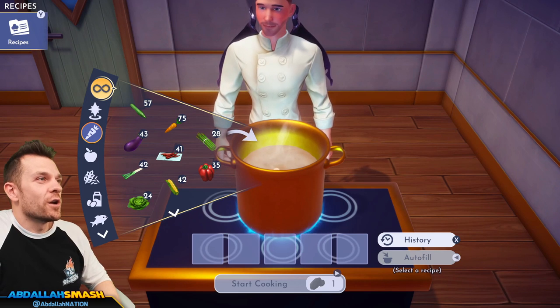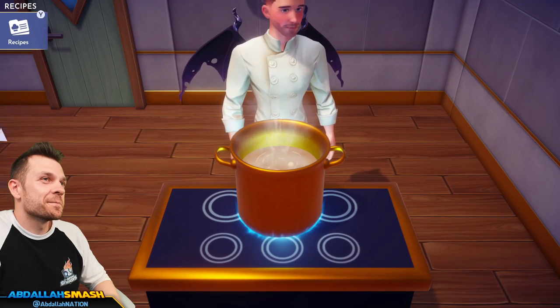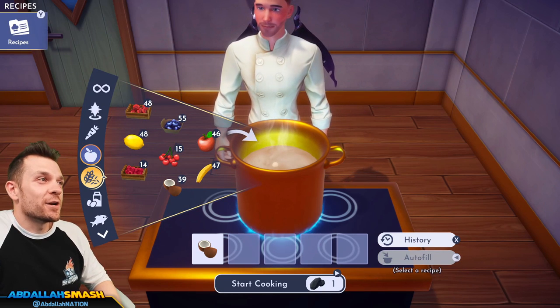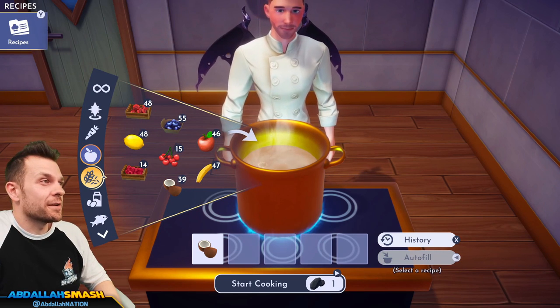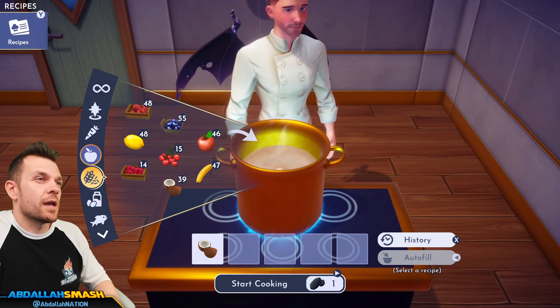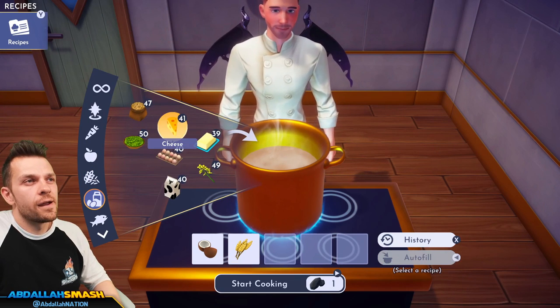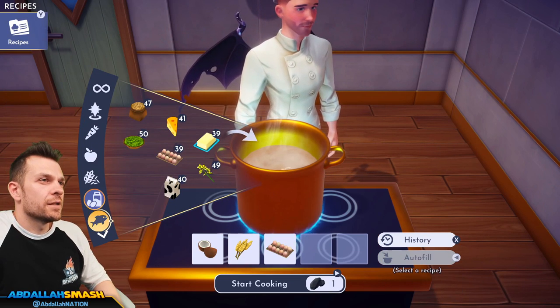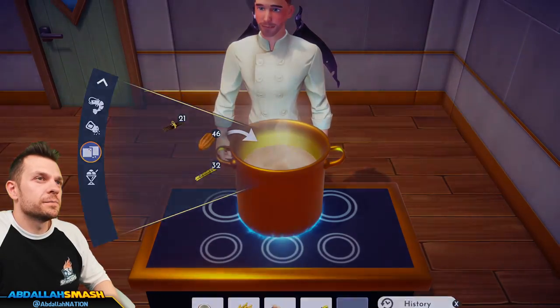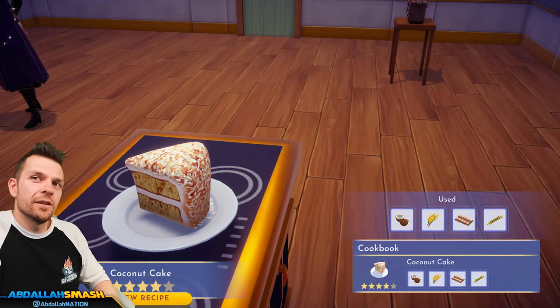We're making some coconut cake — thanks to Maui in the game for the coconuts! Coconut cake is coconut, wheat, egg, and sugar cane. That looks phenomenal. You guys ever have coconut cake?